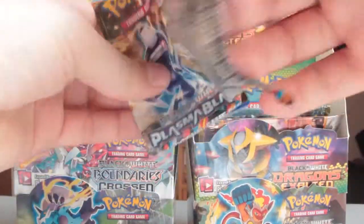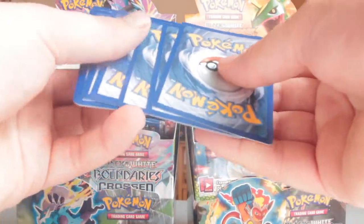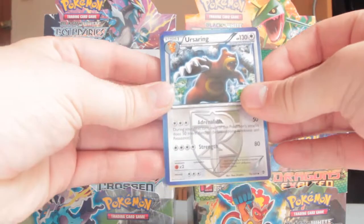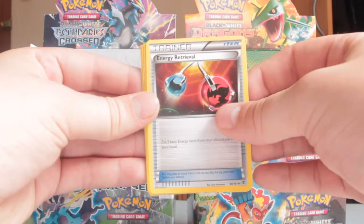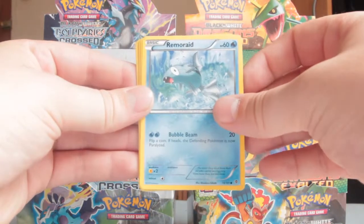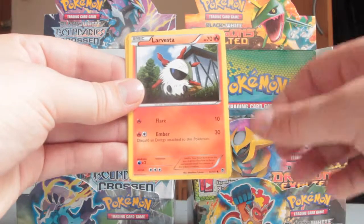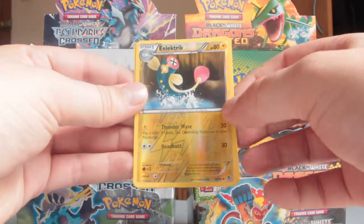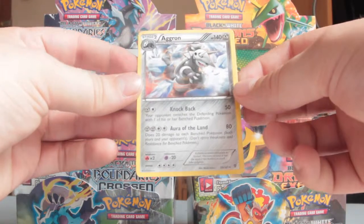Last pack — the Genesect pack. Let's hope for a full art or some good trainers — I want Catchers. We've got Ursaring, Energy Reverse, Energy Retrieval, Rare Candy — sick! — Remoraid, Ducklett, Surskit, Larvesta, Munna, a Reverse Electric, and an Aggron rare. I love the art on this Aggron.